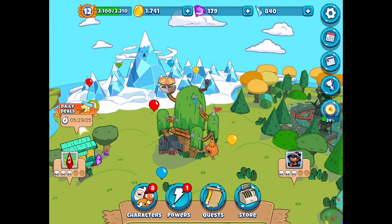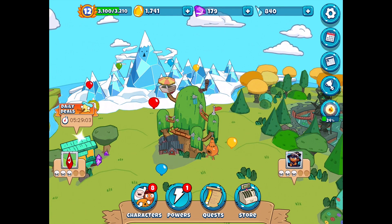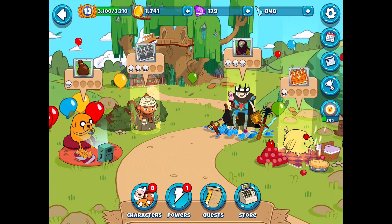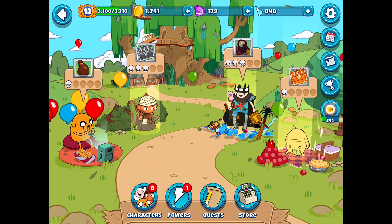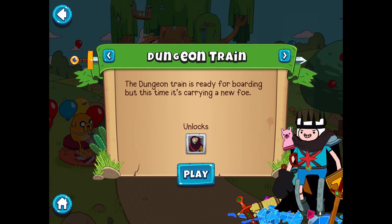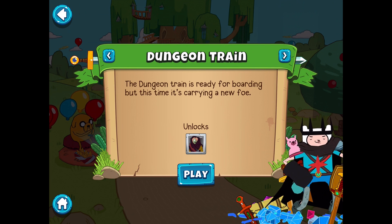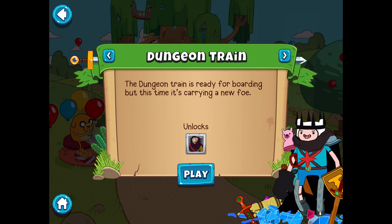Maybe we could check out this level - we got the Cyclops Grassland, we've already defeated this on easy. Maybe we could go back and defeat it on hard, but at the same time we did unlock this area for getting Dungeon Finn. It's the Dungeon Train - the Dungeon Train is ready for boarding, but this time it's carrying a new foe. So let's try this out - this is what we unlocked for getting Dungeon Finn.